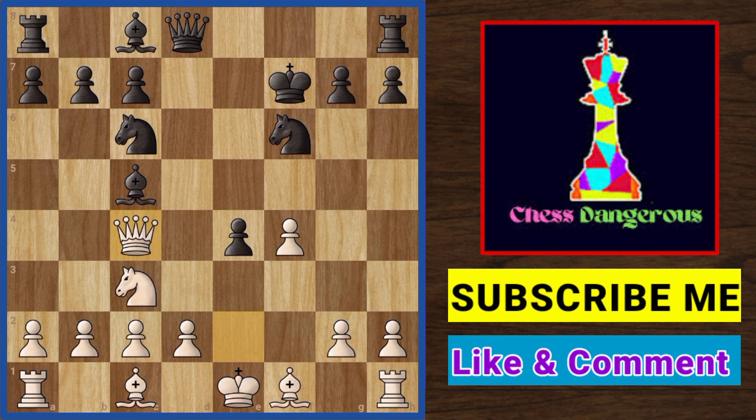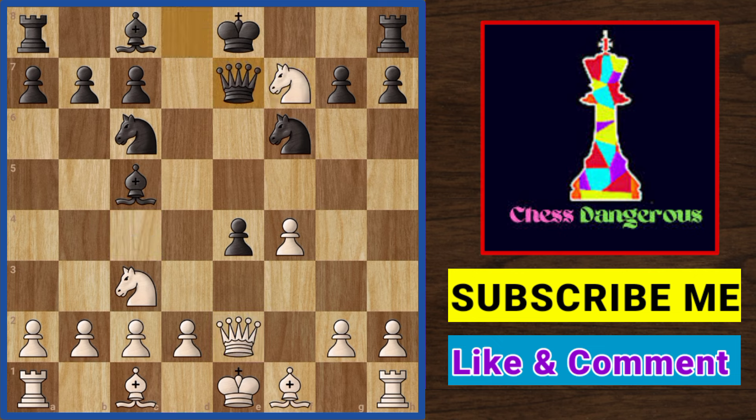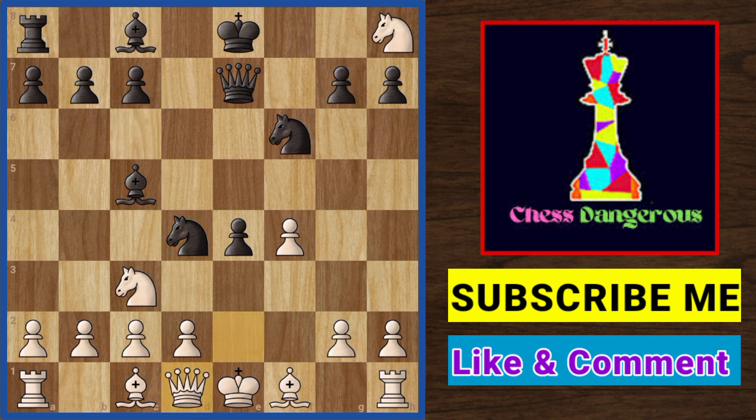Therefore in this position, black does not take the knight. Instead he saves the queen. White happily takes the rook. But now black has a deadly plan: Knight d4, attacking the queen and also threatening a lethal attack on the king and rook. So the only option is Queen to d1. And now we have Knight f3 check.